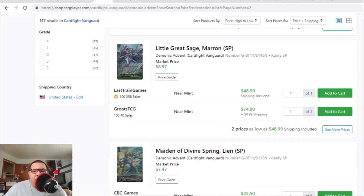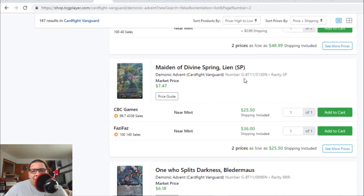Little Great Sage Marin, the SP version that only came in the SP pack — the reason this card is being bought out is it's an actual good staple card in Blasters in Premium Format. It only came SP in the SP pack, not SP by itself, so it's not easy to pull. Right now Sage Marin is going for $49, and then after that $75. The PG for Blasters, Made in Divine Spring Leon, the SP version is $25 to $36. Comment down below if the PG for Blasters came SP by itself or only SP in the SP pack.